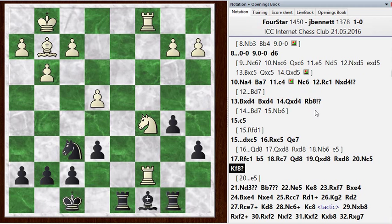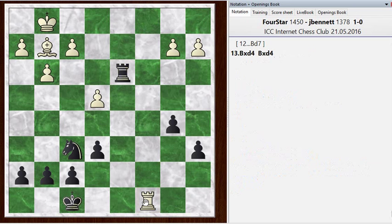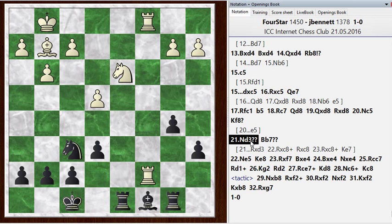White meets my blunder with an even bigger blunder — he plays the Knight to D3, placing it where I can take it. If I take it, he can take my Bishop, but it kind of solves all my problems through these exchanges — he chases my king off the back rank, but he doesn't have a lot, and suddenly my rook is active. So the double question mark is harsh. But I ignored that possibility, and I played Bishop B7, giving that a double question mark too, for not really analyzing Rook takes D3 correctly.